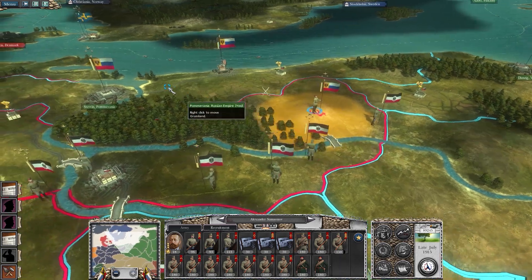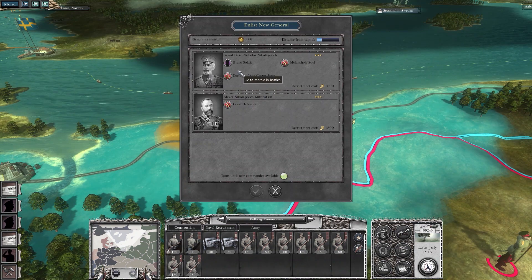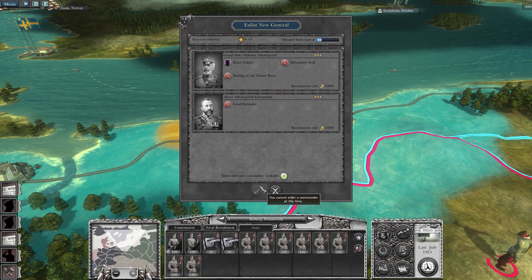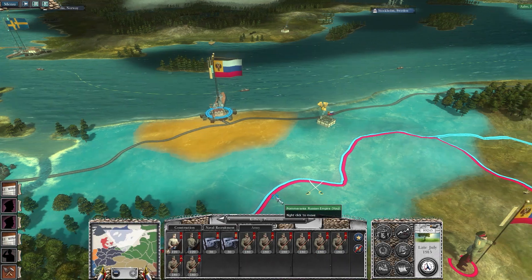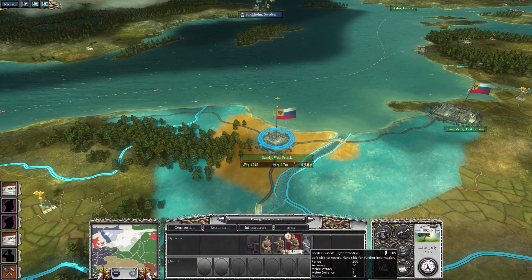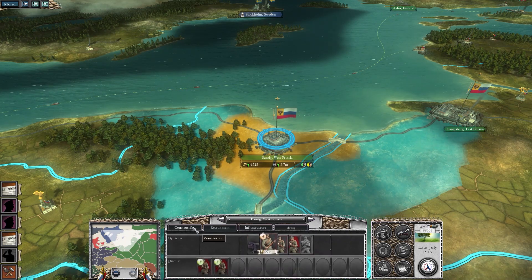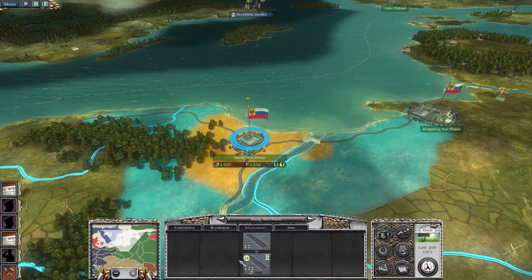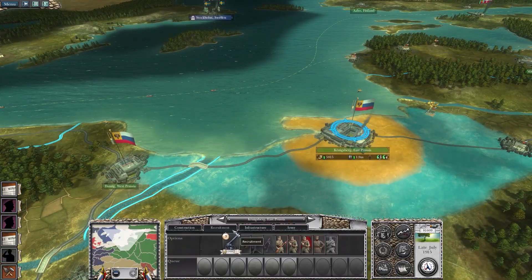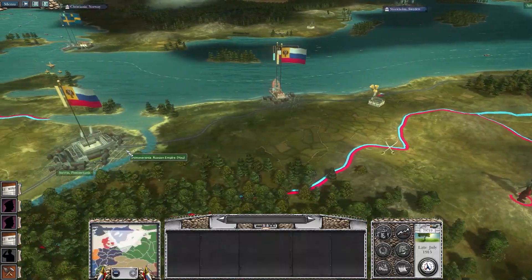First let's give you a general — Grand Duke Nicholas. We can only have that many — well, that's nice. Border guards, light infantry, 165. I'm just going to have to get some of these border guards.